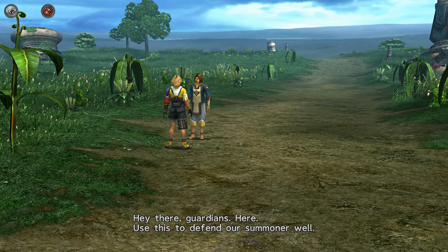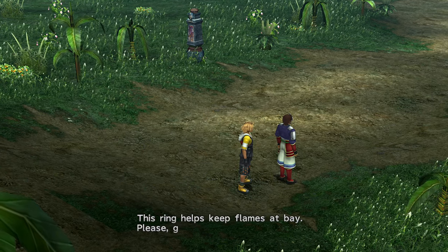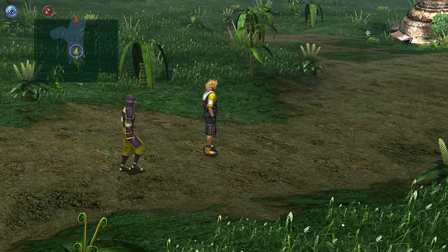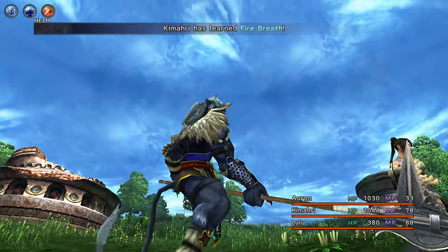Notable loot includes a quality Kimahri weapon, a red ring for Yuna, and a level 1 key sphere. Make sure to grab all these. Use Lancet to get Fire Breath for Kimahri.